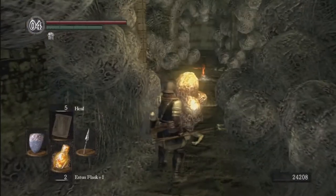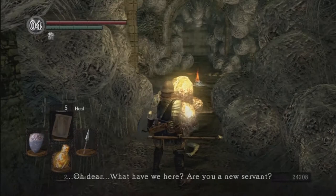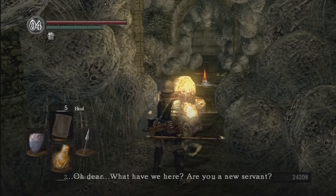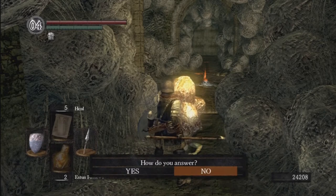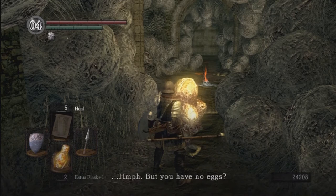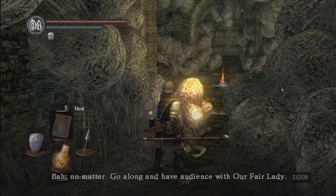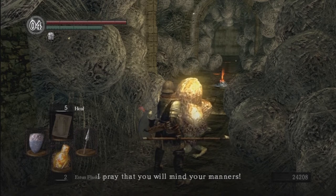You're going to want to talk to this fellow here. Don't attack him — many people do. You're going to want to actually get up close to him and talk to him. Even if you're not in the covenant, just answer yes to him. 'But you have no eggs. No matter. Go along and have audience with our fair lady. I pray that you will mind your manners.'